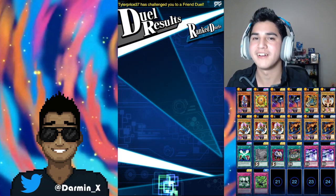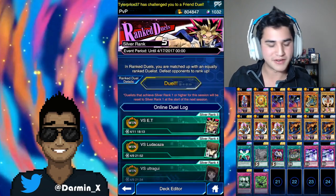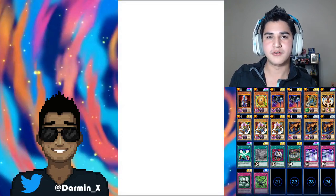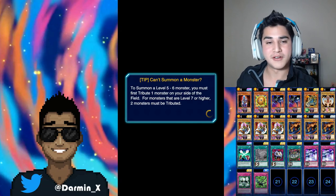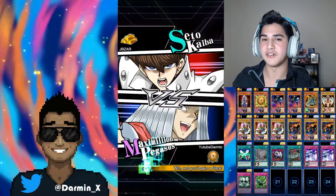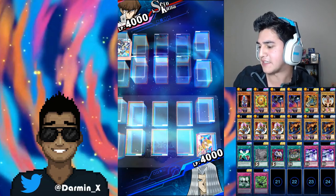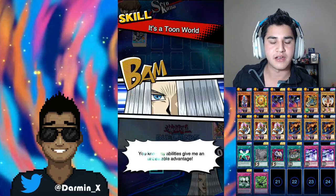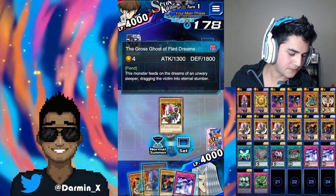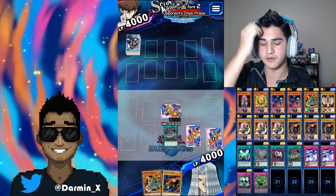Did we get lucky? Heck yeah. If we didn't have Twister early on, we would have had two Pump Princesses on the field. Tyler — I'm recording, sir. You never know when people are gonna challenge you to a friend duel. We're only nine minutes in — I think this is gonna be a three-duel episode. Can we summon Necrofear or Toon Summon Skull? Maybe.